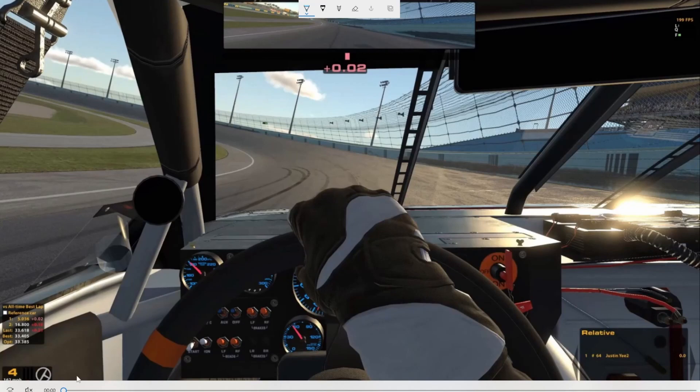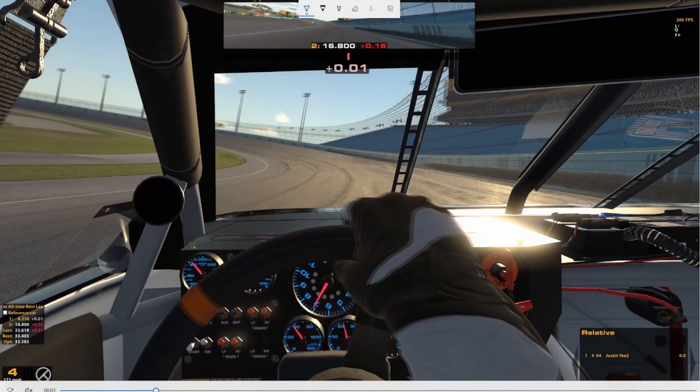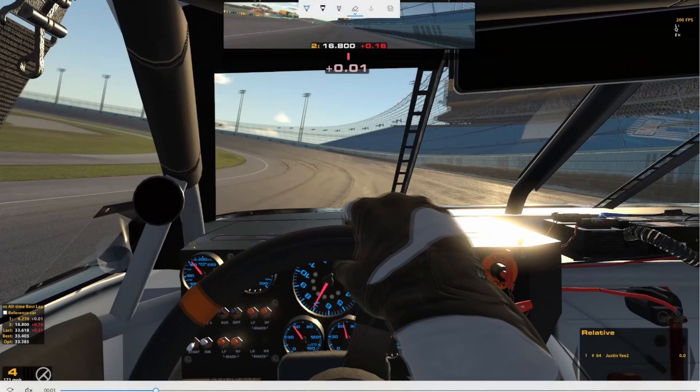Turn one is going to be your money corner here. It's very difficult — it took me about 30 minutes to really master this. My goal on entry is to get my lefts on the first seam, but with the intention of sliding up towards the wall. Just like the out lap, the goal is to get on the throttle as early as possible, and I found the way to achieve that was to have the car slide up the track but then use the car's looseness to almost turn it back down the track.